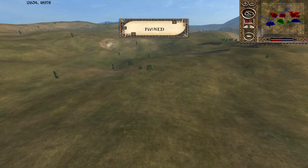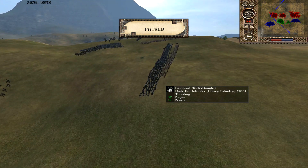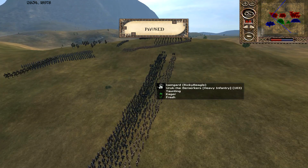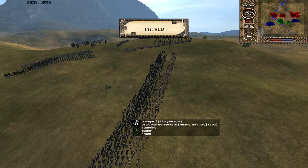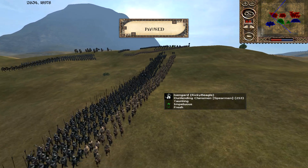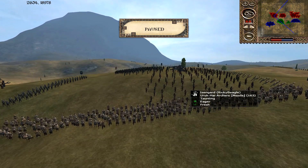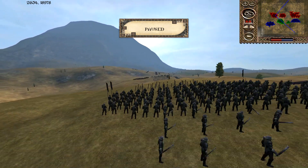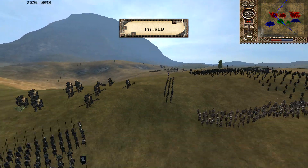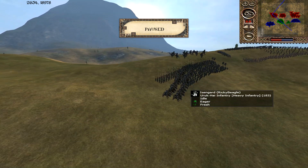Moving on to the first of the 3 opponents. We have Isengard, commanded by Ricky Beagle. We have some Warb Riders, some Uruk-Hai Infantry — more Uruk-Hai Infantry, possibly 2 units — and some Uruk-Hai Berserkers, possibly 2 units here as well. Even 2 units of Uruk-Hai Pipen. We have some Dunning Klansmen, 2 units, more Klansmen, more Uruk-Hai Artists, some Uruk-Hai Crossbows, Nasgar High, Trolls of the White Hand, more Pikemen, more Infantry.